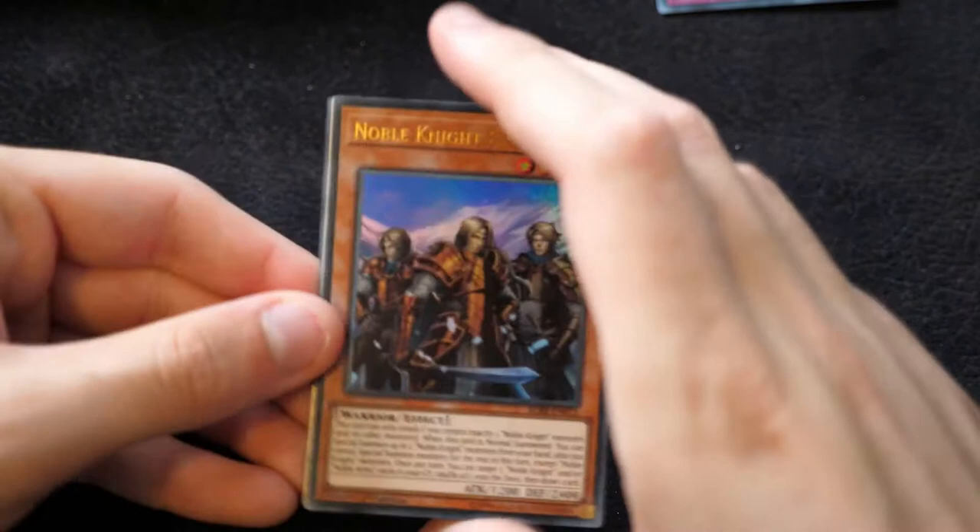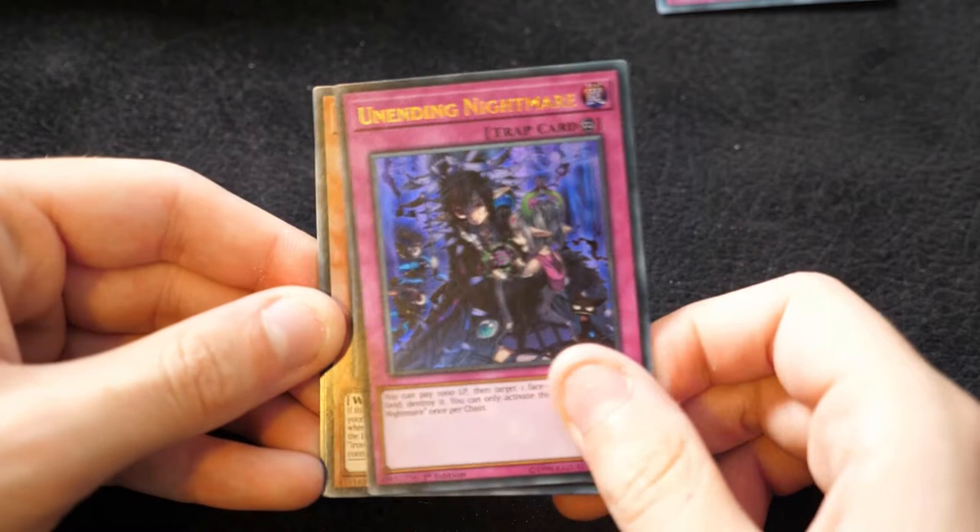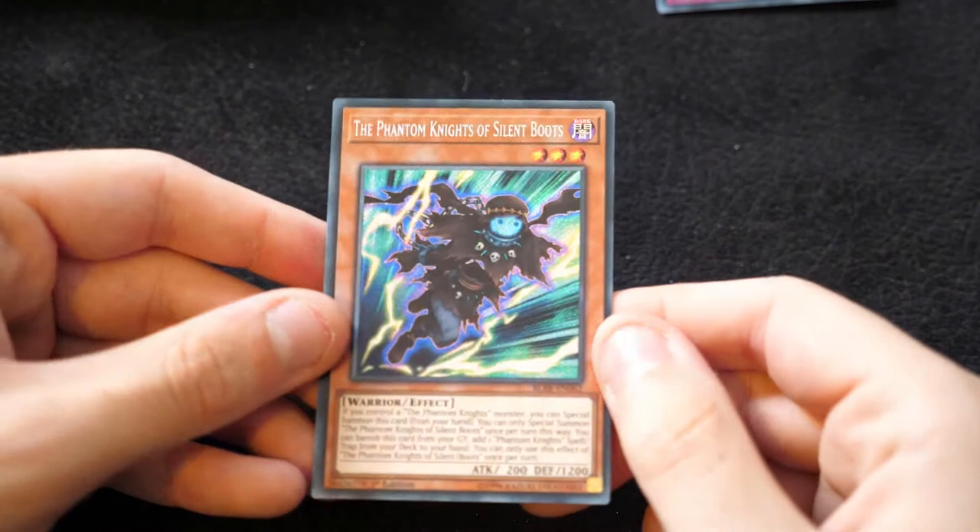Then we have Noble Knight Brothers, Unending Nightmare — cool because it was just a secret beforehand — another Iron Hands, another Solemn Judgment, and Silent Boots as a secret as well. Basically the set is boosting up all the rarities of your previous cards. We've got some really awesome stuff already from the set.